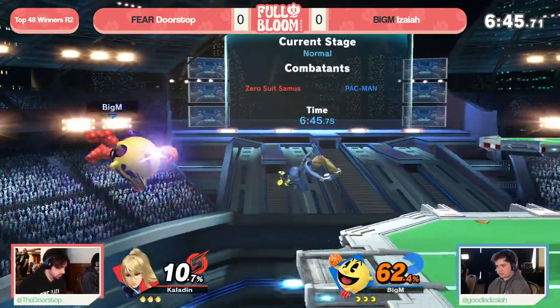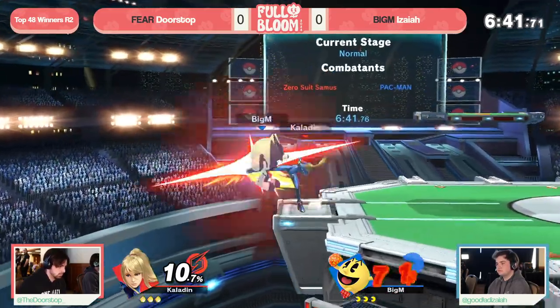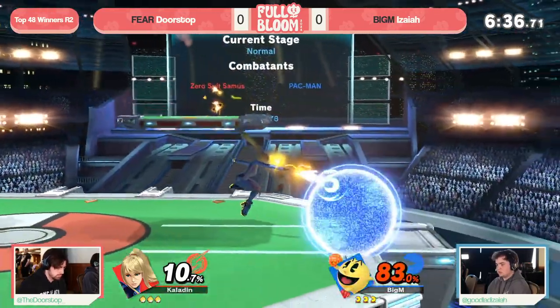Doorstop already started off with the ladder, looking for the read and reset, but just not gonna find it — so instead just gonna try and find the pressure, reduce these resources, and try and find an early stock here. Again, it's the Pac-Man from Kansas City.